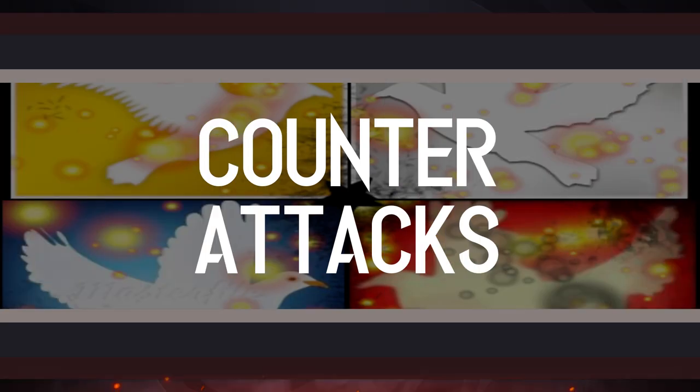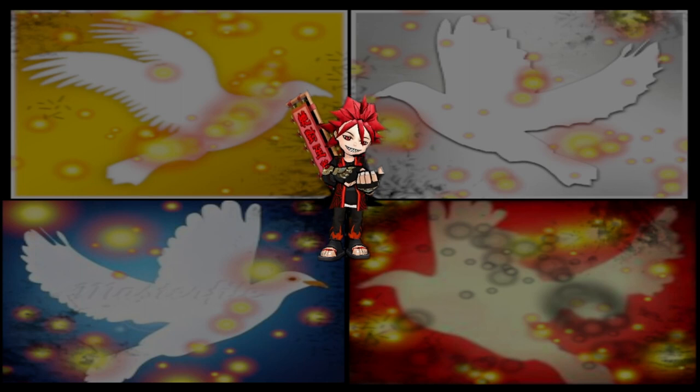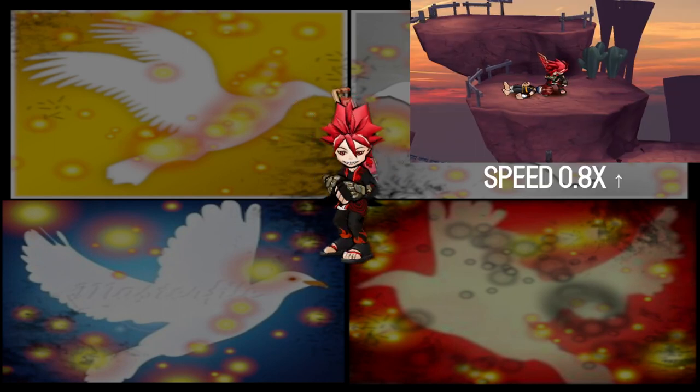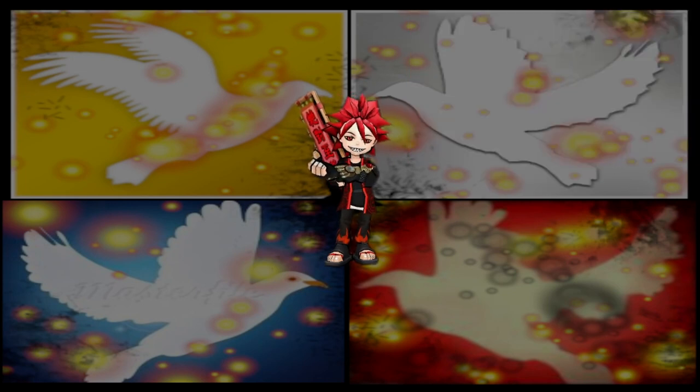Counter attacks. There are some scrolls that have you press an attack after countering to make the counter do an extra attack. Some scrolls that have these also have special counters at the start of the counter, like Volador, which flips the attacker over them onto the ground behind them and then has a kick and punch combo after.